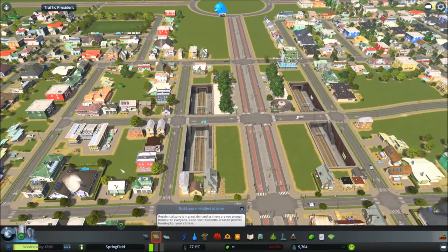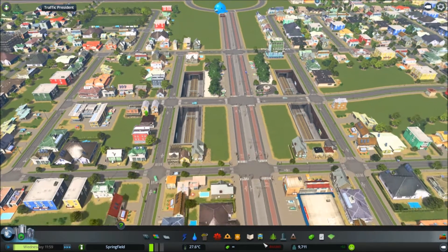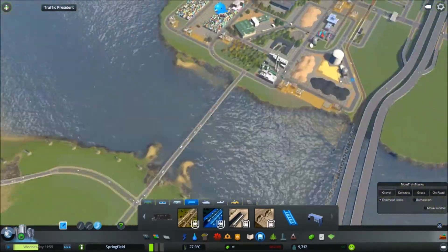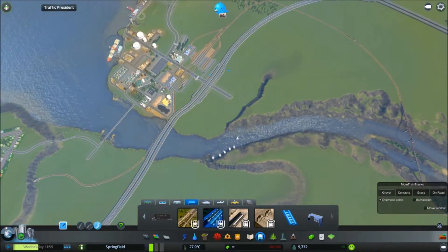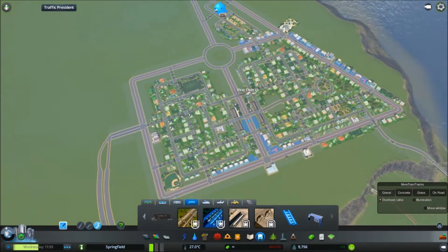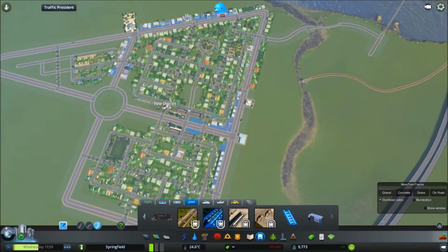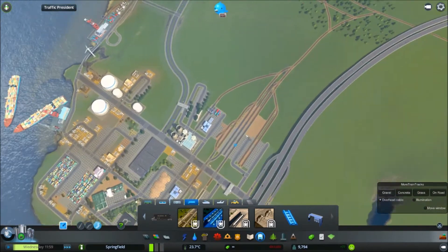Now I've got two nice train lines here. I've got one for my seaside town and my industry, so that one will continue all the way through and go to the left. This right-hand one will just go from there straight to the seaside town and straight back.